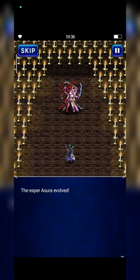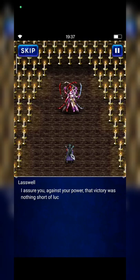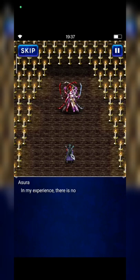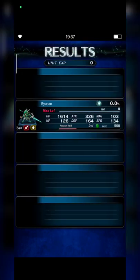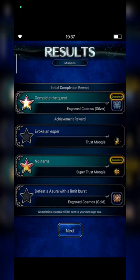Let's see how many super sight we need to max out her level. Free 100 lapis! And a super trust mogul — nice.